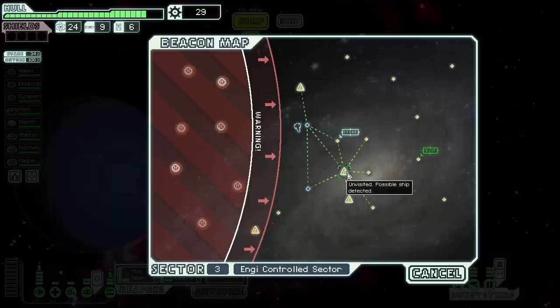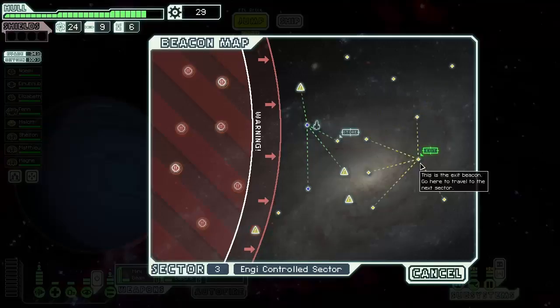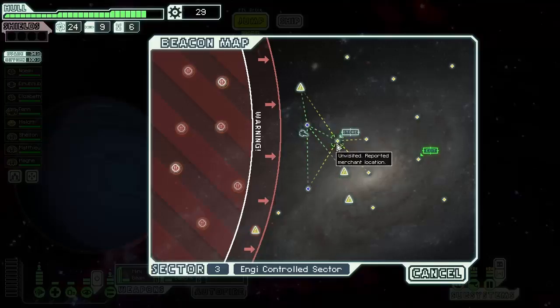We plan the route for next episode — we can go to a possible ship encounter, hit the store, or go directly to the exit. We only have 29 scrap so we'll probably go to a beacon first, then the store, then the exit. All of these locations can reach the exit, so we have flexibility in how we approach it.